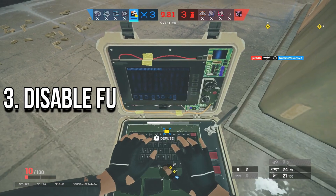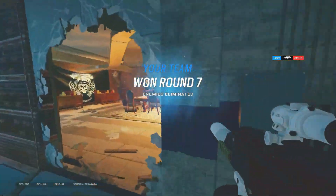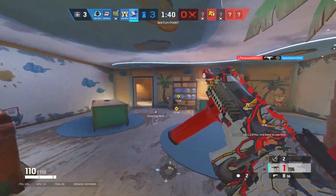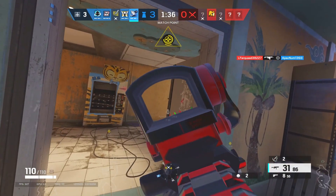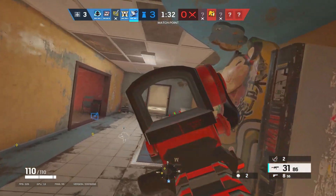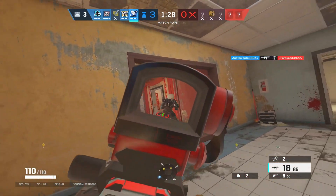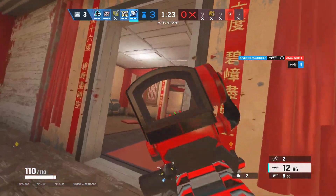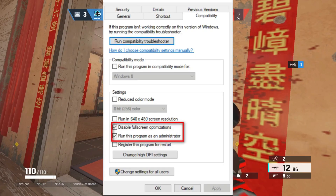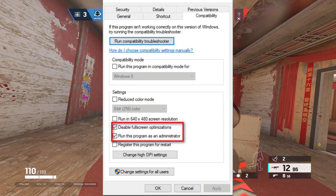3. Disable full-screen optimization. When the full-screen optimization feature is enabled for a game, it runs the game in a hybrid of full-screen and windowed mode. If you have this feature enabled, it is likely hindering the game's performance. It can also result in graphical errors such as screen tearing.